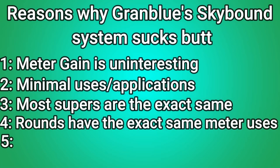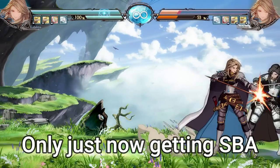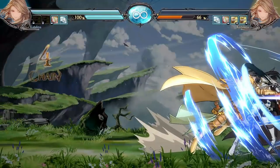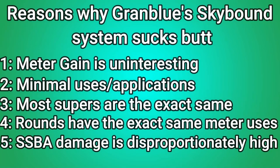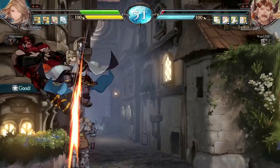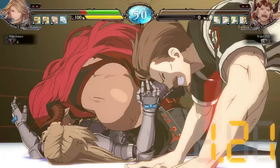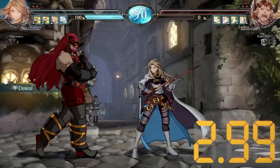Fourth is the meter gain in context of the round itself. No matter what, the circumstances of you gaining access to two Skybound Arts in one round are next to nothing, and you don't get to carry your meter between rounds, meaning that if you don't land a super in a round, that is just flat-out damage you didn't get to do. Finally, the super damage in Granblue is absurdly high. This really messes up the risk-reward balance and causes extremely frustrating scenarios, such as this one, where I won neutral three times in a row, gained a substantial lead, got wake-up supered, and immediately lost all of the health lead and the momentum I had.